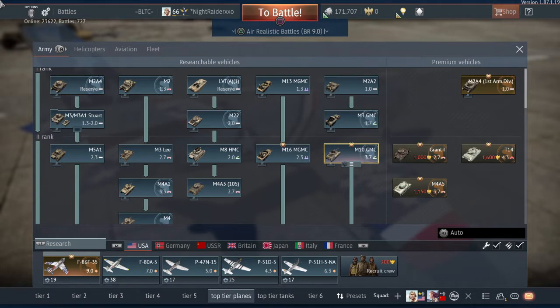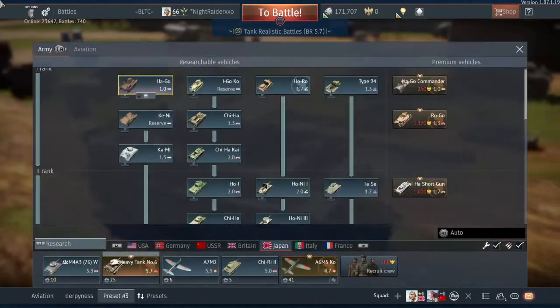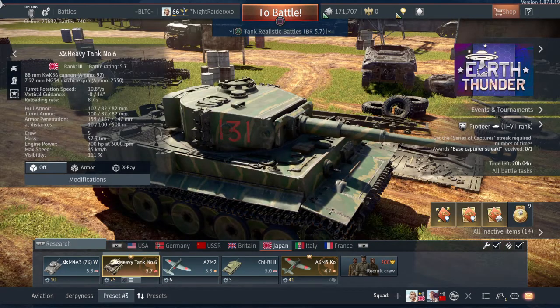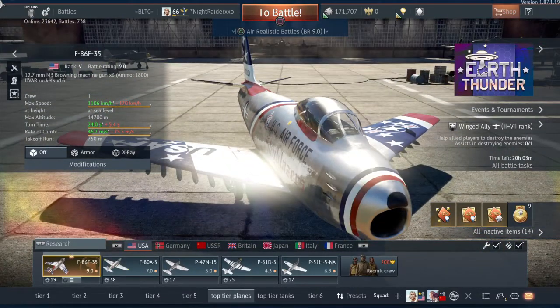Up next we have the Japanese, French, and Italian naval forces. This is what everyone's hoping for — when we get Japan naval forces everyone's waiting for those big guns. Hopefully in the future we get battleships, and the Yamato hopefully will be added in the near future.